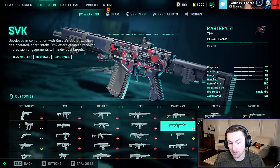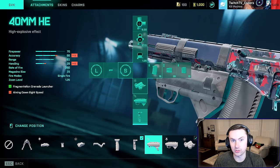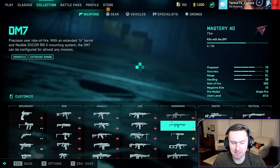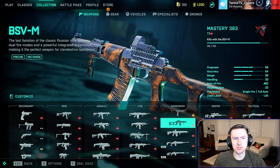On top of that, it's a DMR that you can put grenade launchers on — because DICE was just like, yeah, whatever. And the last weapon I want to mention before the honorable mentions is the BSVM.